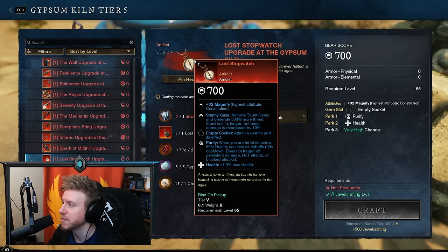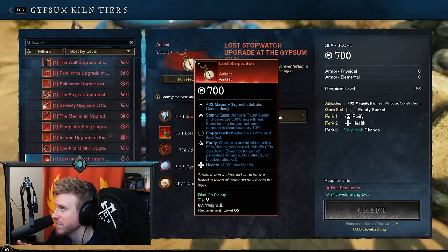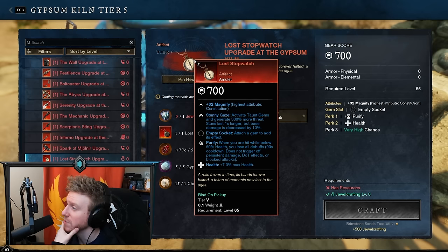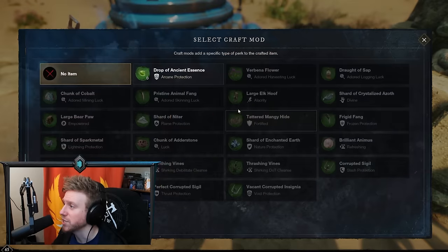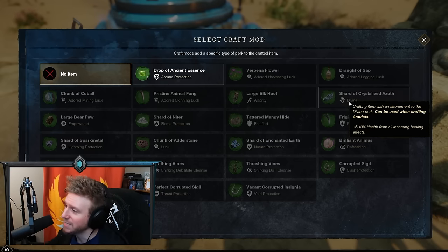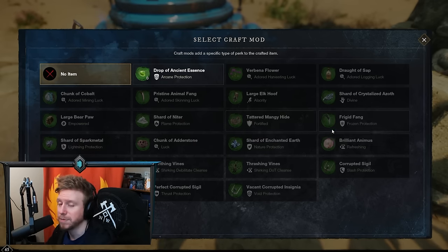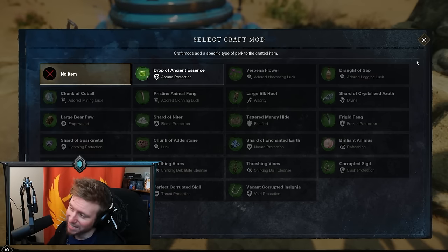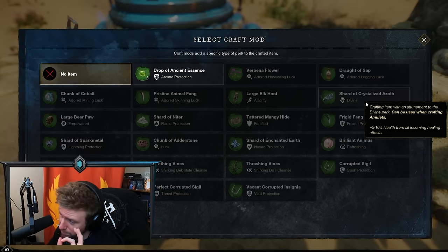The Lost Stopwatch is mostly used in PvE these days — it activates taunt gems, letting you tank without Carnelian gems. Stuns last one second longer. You do get a base damage decrease. The best option is Divine for some extra incoming healing. I went for Refreshing Recovery but plan to change to Divine. Ideally you'd want protection perks like Flame or Nature Protection depending on the mutation, but you don't want to keep spending 500 dark matter changing perks. Divine as a one-size-fits-all makes sense.